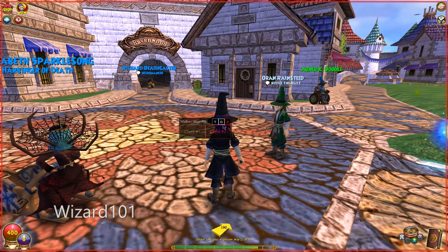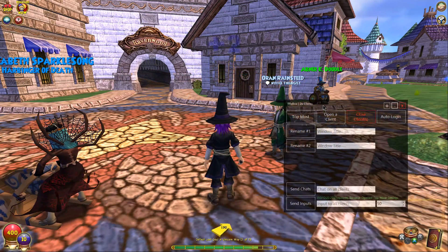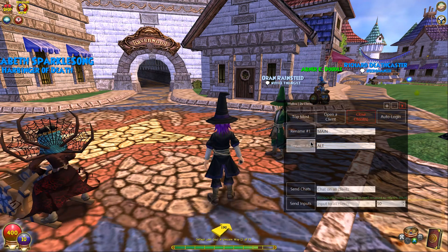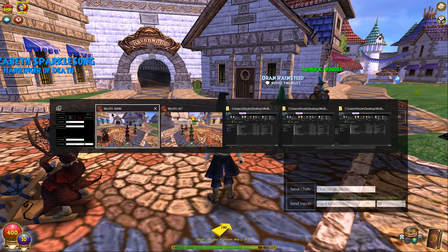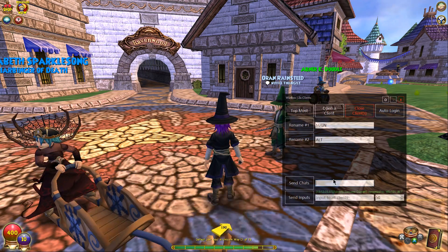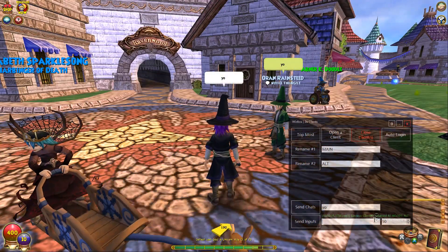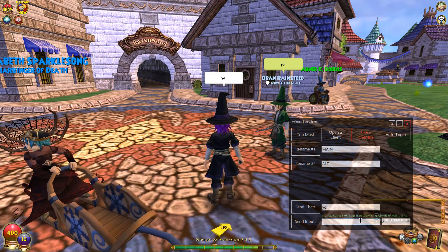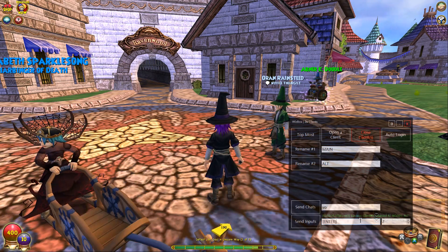When you close this window, instead of it disappearing into the background where you have to go looking for it, it'll now bring itself to the front. Also, if you didn't see this — this is how you rename them, right there. It just renames this one. And send chat on all clients does exactly that — it says 'yo' on each of them.